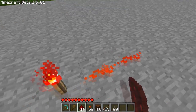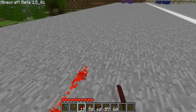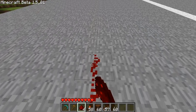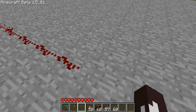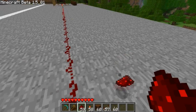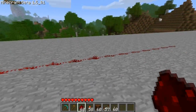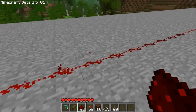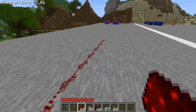The further you get away from the source of the power, the darker it gets. As we get further away, it gets darker and darker — so it runs out right around there. I don't know exactly where.